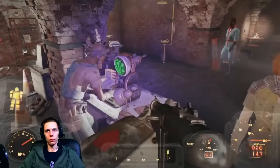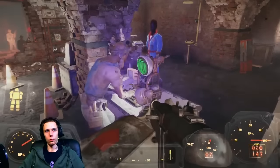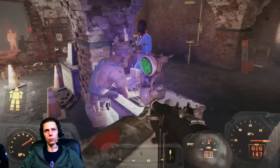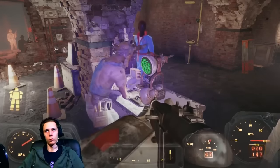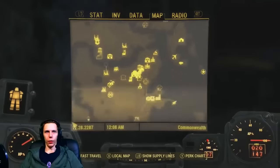After you find the Railroad, you're going to need to talk to Tinker Tom. This can only be done after you speak with the leader of the Railroad and she gives you permission and agrees to help you in return for leaving the courser chip with them. Tinker Tom will then hack into the courser chip and get the information we need off of it.